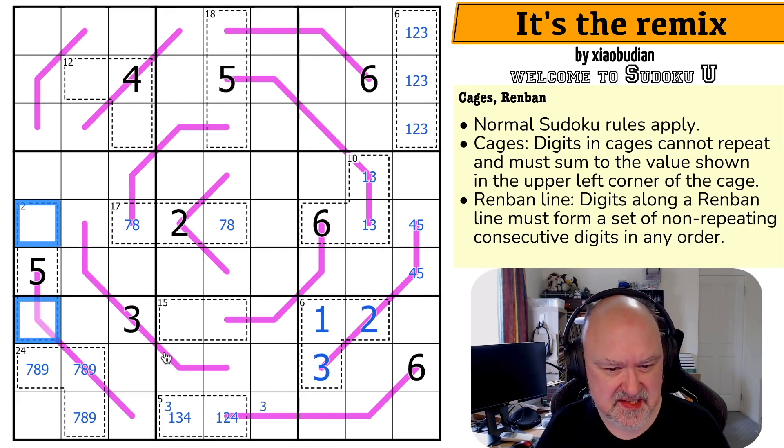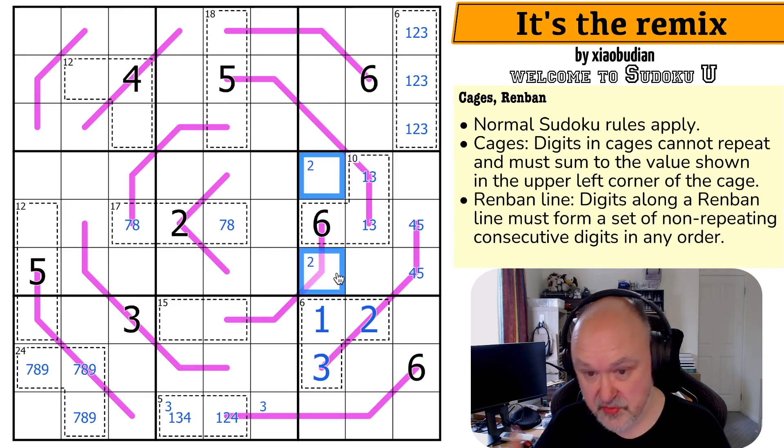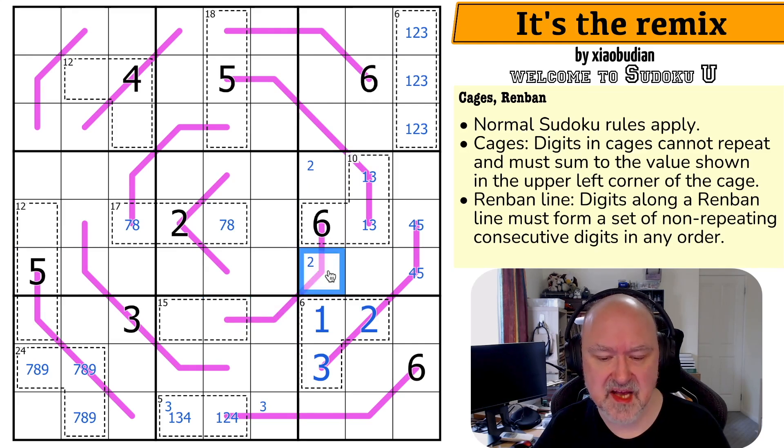These sum to 7. Now 2 is in one of those two cells by Sudoku. This can't be a 2 because then this line would need to contain 2,3,4,5 to get to 6, and these would have to be 3,4, and 5. But I can't put 3 on the line at all.